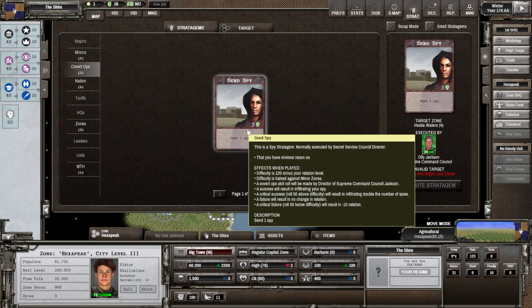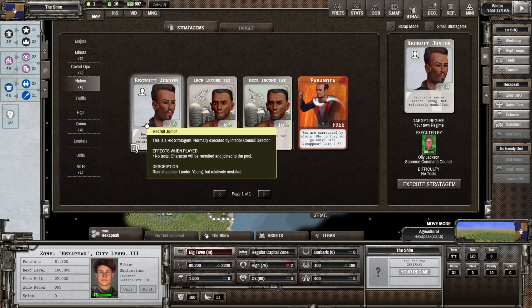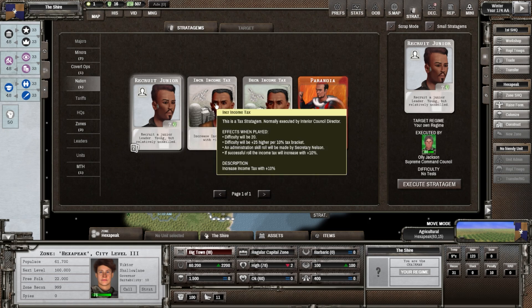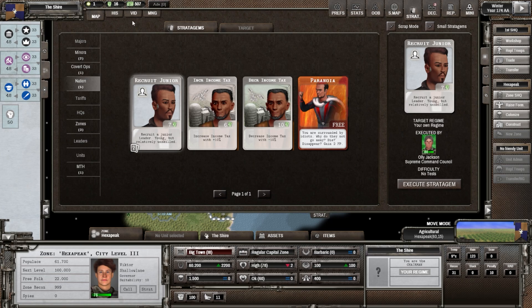Covert operations — 'Send Spy' — for that we need a secret service council director, which we don't have. The difficulty is 120 minus our relation, cut in half against minor zones. I don't know if we need to do that — it's basically going to make the map visible in that zone we're sending a spy to. Nation cards: we can recruit a new leader executed by the interior council director, which we also don't have, but we'd get someone new. We can also increase income tax, and here's a decrease card as well — because you can't just willingly increase or decrease taxes without playing a card.